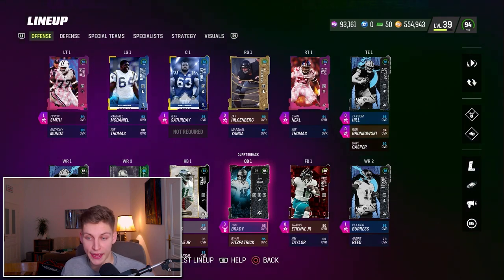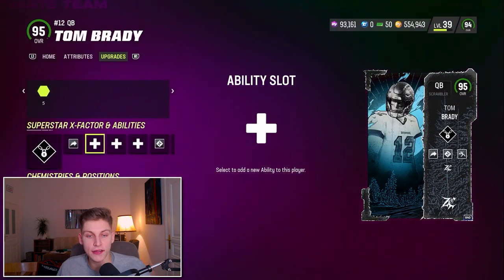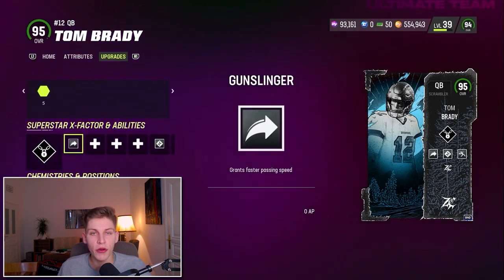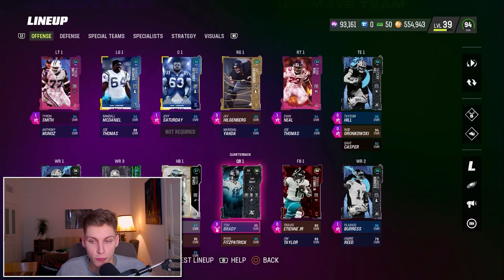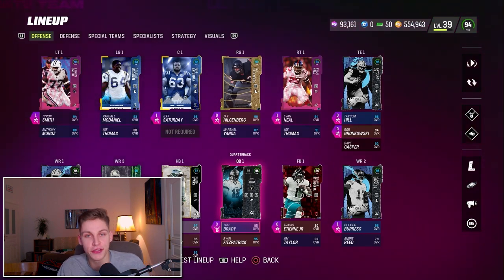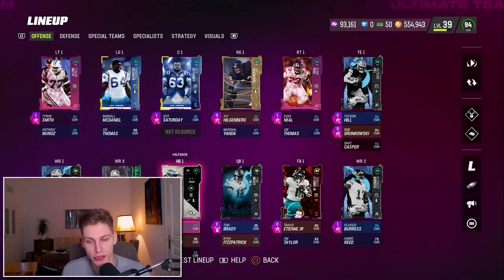Now let's talk about the team that I have. I've got Tom Brady as quarterback. He gets Gunslinger — I have Escape Artist on him too, though I might change that. Gunslinger, Hot Rod Master, and Set Feed Lead — that's all I need for my quarterback because no one is using under pressures anymore. I can hear an argument for Fearless at quarterback, which I sometimes switch on if I get particularly triggered from a game where I just get under pressures over and over again, but as a general rule of thumb that is how I go.